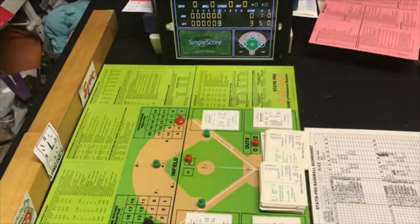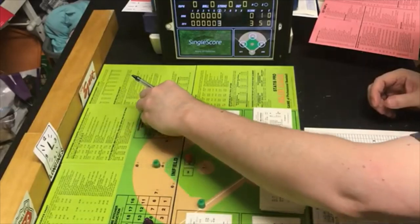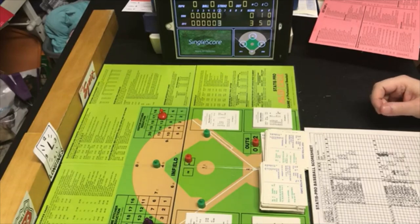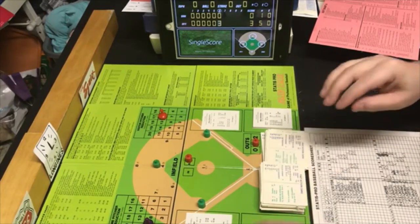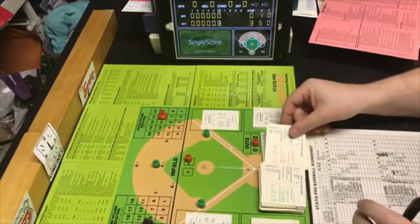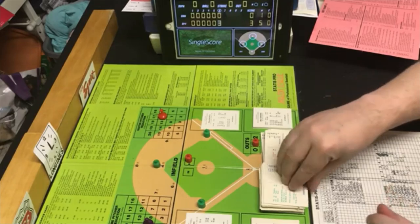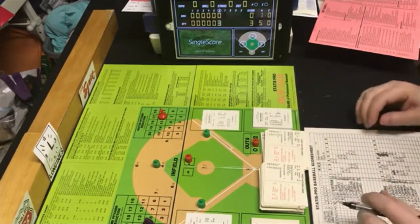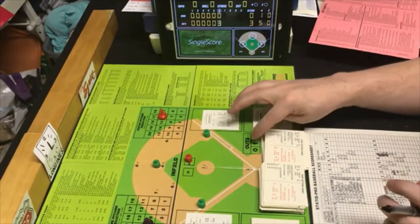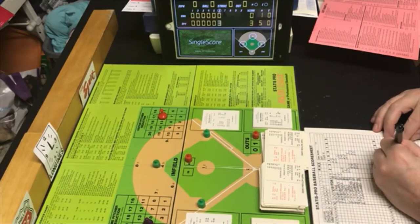McCatty comes on as the new pitcher. He has an RR rating since he's coming on in relief — RR rating of 12, so he will start at 12. Next batter for the Yankees is Greg Nettles. We have a PB4, within McCatty's range — McCatty is in charge. Random 38 on Nettles is a strikeout. That's the second out of the inning.